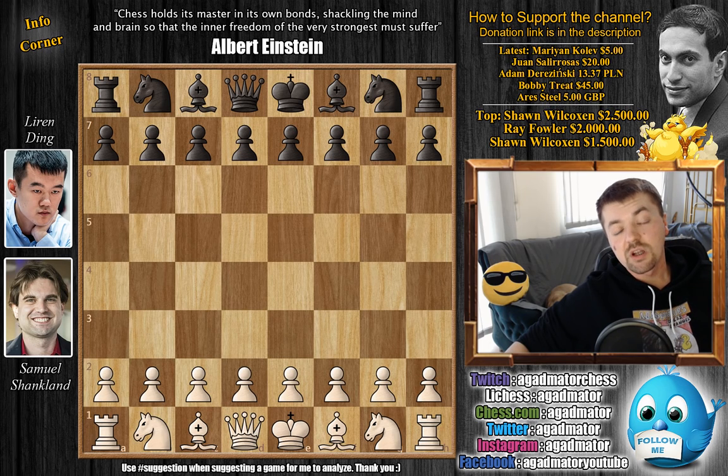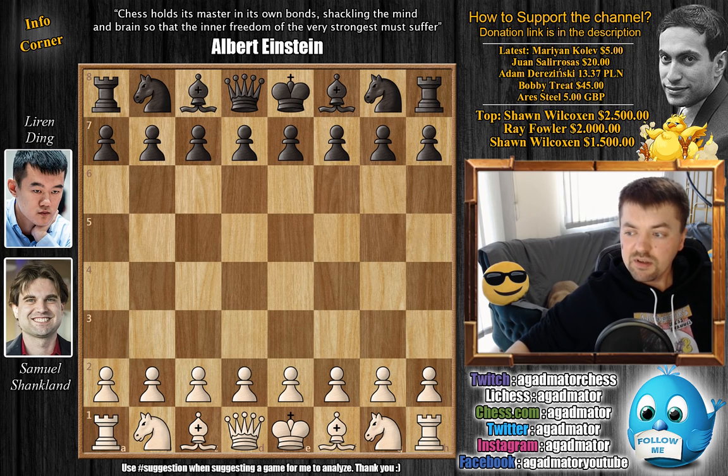Hello everyone and welcome to another game from round 5 of the 2019 Tata Steel Chess tournament. We'll cover a game between Samuel Shankland and Ding Liren. Ding Liren is a very exciting player who always plays extremely sharp lines and his games are never boring. Even that draw against Magnus Carlsen was a really intense game. But here he faces Samuel Shankland who had a phenomenal 2018.